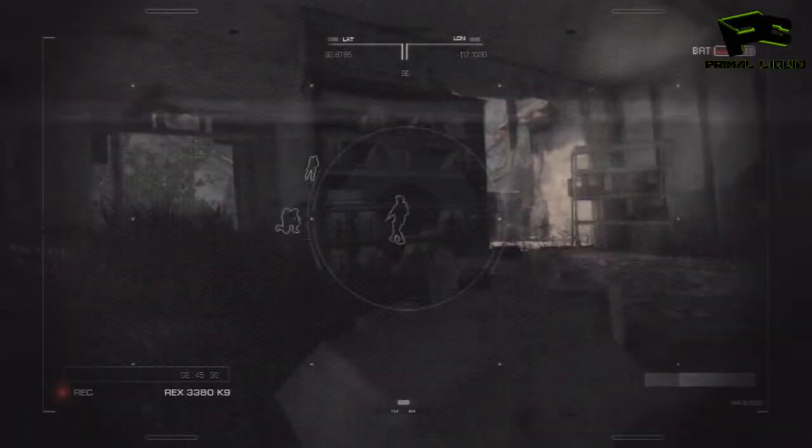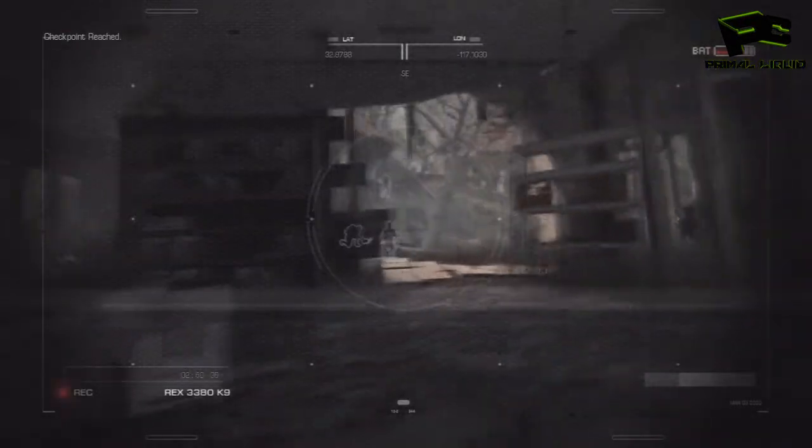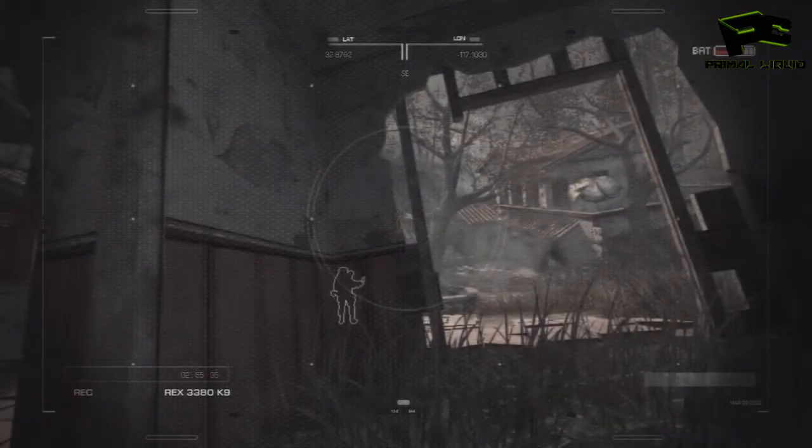The first one is at the very start of the mission where you get a kill. The second section is once you go through the house and you see the church collapse, you get to take control of Riley again there.